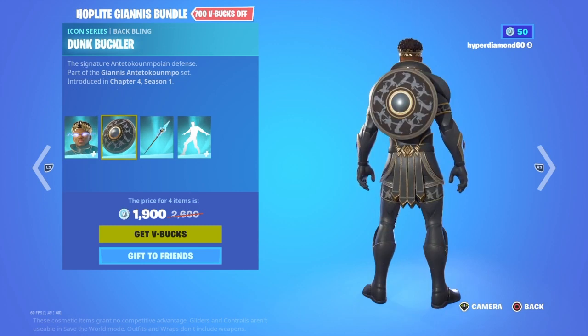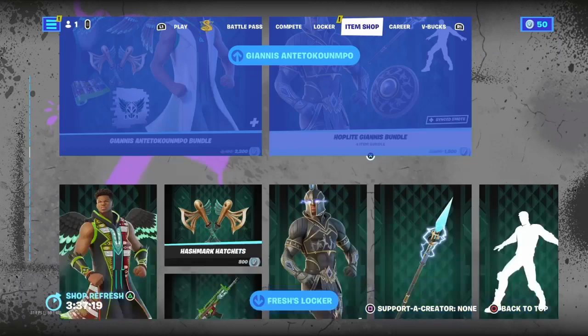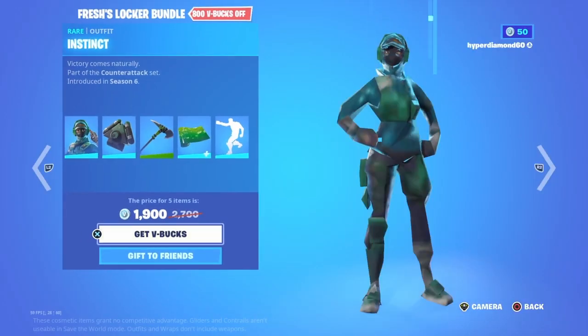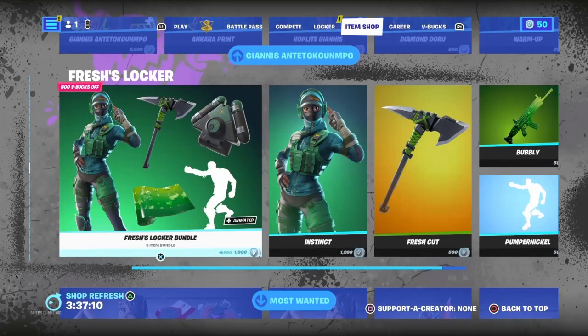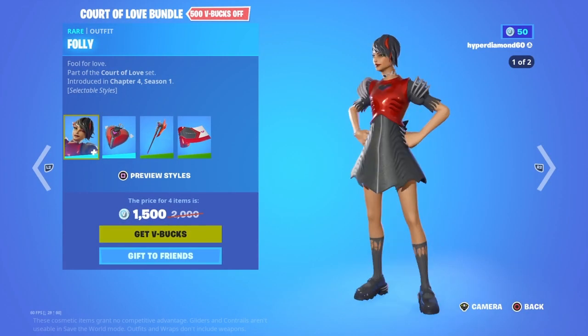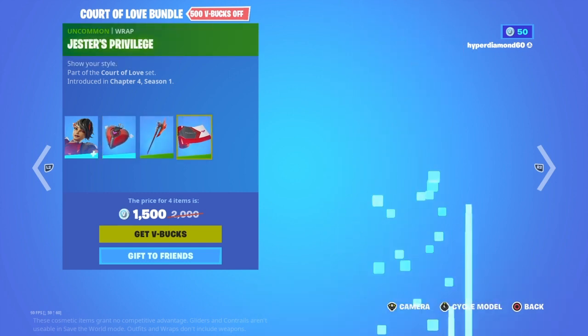The back bling I'm not a big fan of, but the pickaxe actually looks kind of cool. Then we've got Fresh's Locker bundle — if you're an OG viewer of Fortnite content you know who Fresh is. Then the Court of Love bundle — I think this is for Valentine's Day. The back bling, the pickaxe, the wrap — decent, I guess.